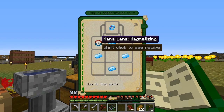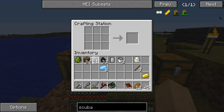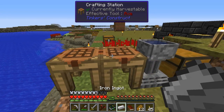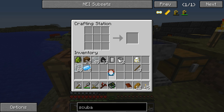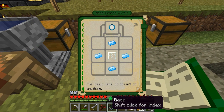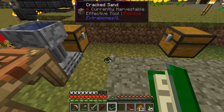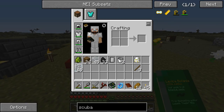The mana lens is a glass pane — I hate making glass panes just to use one, but oh well. We got that, then we put in a piece of iron with a piece of gold and that gives us the magnetizing lens. That goes around with the lens in the corner — bam, Ring of Magnetization.